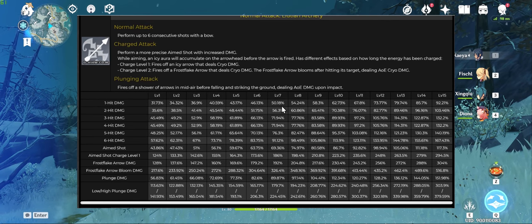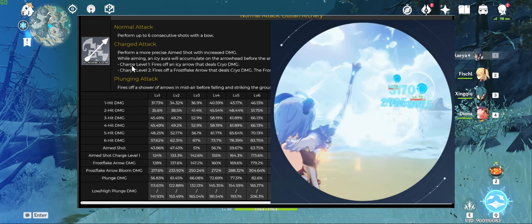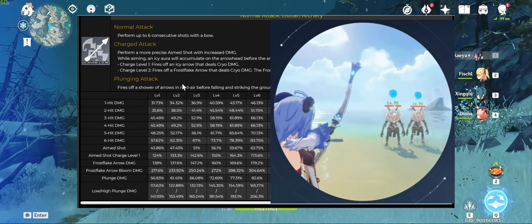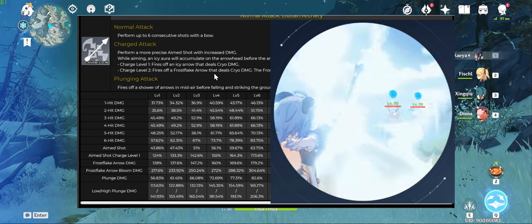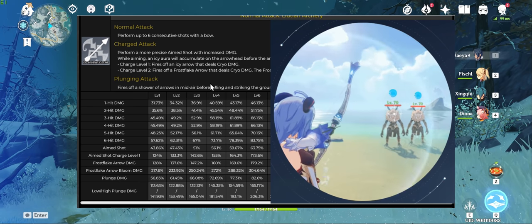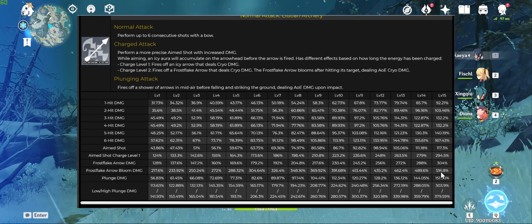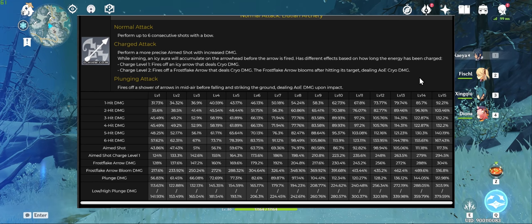Her normal attack is a six-shot chain, and her shot modifiers seem to be very low compared to other 5-star bow units. Her charge attack is unique in that it has two stages of charge. Stage 1 looks to be the typical charge shot seen on any bow unit — hold the button to charge, deal elemental damage. Stage 2 however fires a frost flake arrow that explodes after hitting the target, dealing AoE cryo damage. The bloom damage multipliers are closer to what we'd normally see on E-skills or even some bursts, and having AoE damage on what is essentially a charged shot is unique to Kan Yu.